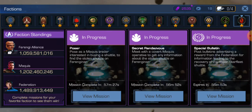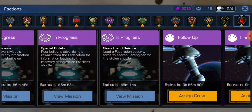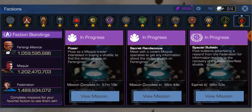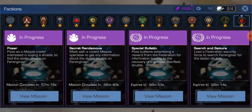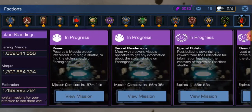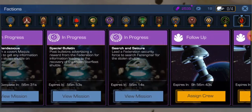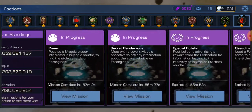It's about 12 hours until the end of the event, and you can launch these 9-hour shuttles as soon as you hit 4K shuttles, as long as you write down the names of the regular missions you're doing — in my case, the Three Seaters and the Maquis and the Federation, which are Poser, Secret Rendezvous, Special Bulletin, and Search and Seizure. I have those written down and those are the ones I'll keep running.